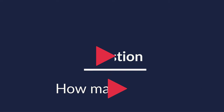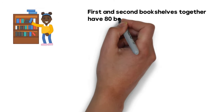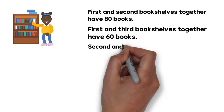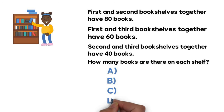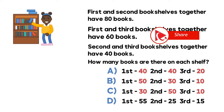Here's a very interesting problem, which tests not just your math skills but also your cognitive ability. The 1st and 2nd bookshelves together have 80 books. The 1st and 3rd bookshelves together have 60 books. The 2nd and 3rd bookshelves together have 40 books. How many books are on each shelf? Choice A: 40, 40, and 20. Choice B: 50, 30, and 10. Choice C: 30, 50, and 10. Choice D: 55, 25, and 15.